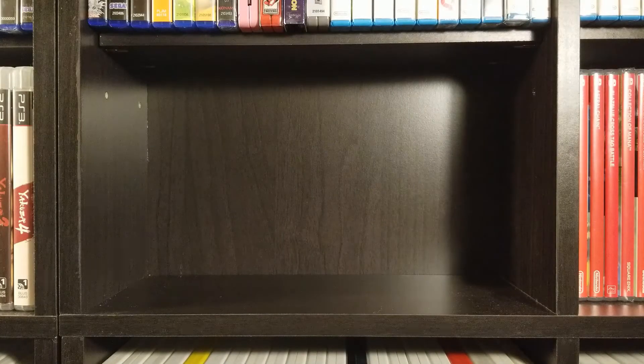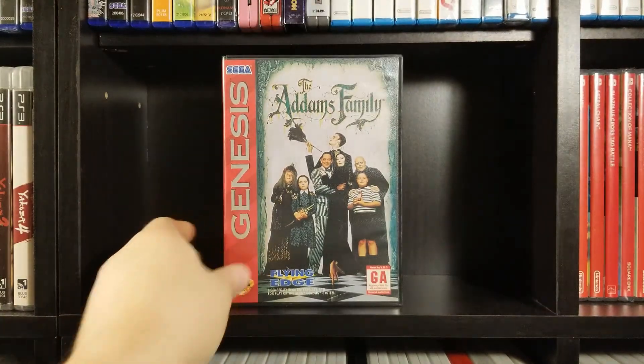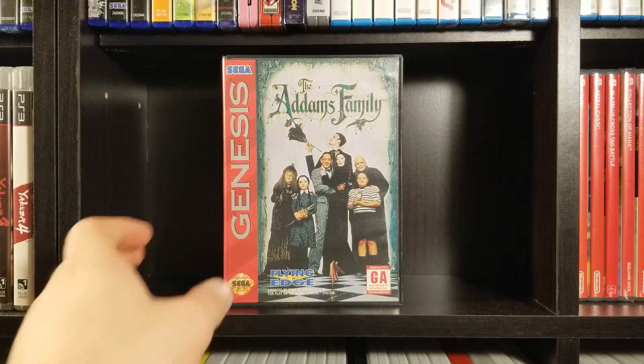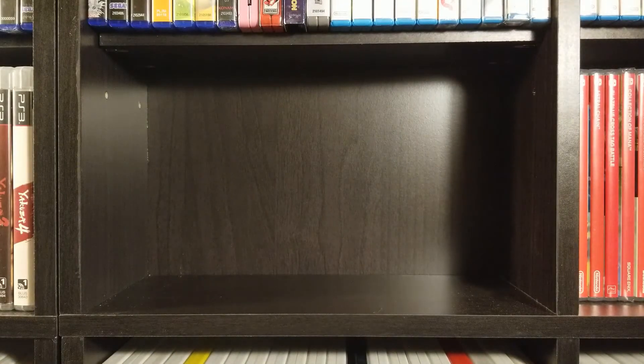Alright, we will go into alphabetical order now — that was all the stuff in non-alphabetical order. Starting here with the Addams Family. Not great by any means — if this is the game I'm thinking of, yeah, that's the game I'm thinking of. Yeesh. I think I'll pass on that one.